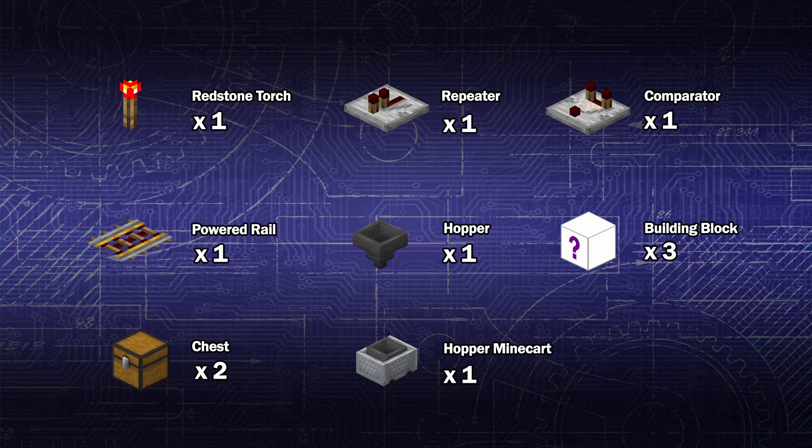This can be dirt, this can be stone or cobblestone. We'll also need two chests and finally one hopper minecart. So let's grab all of those and get started.